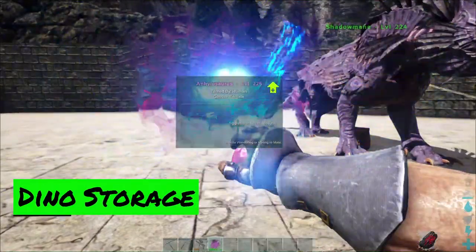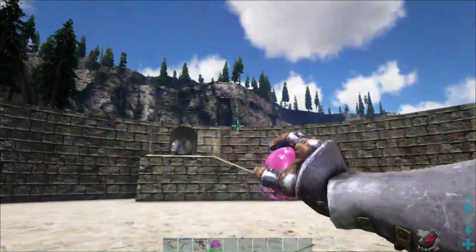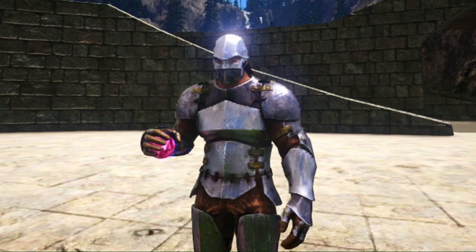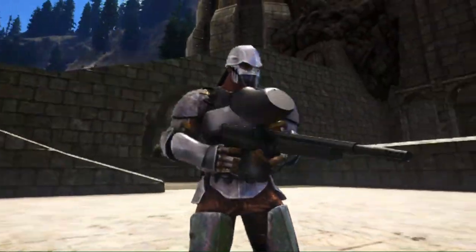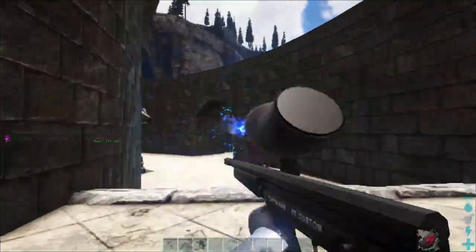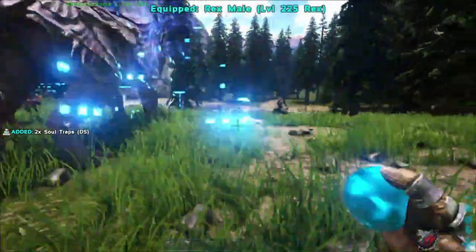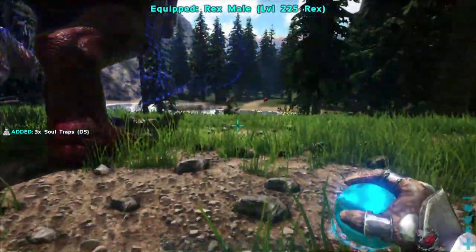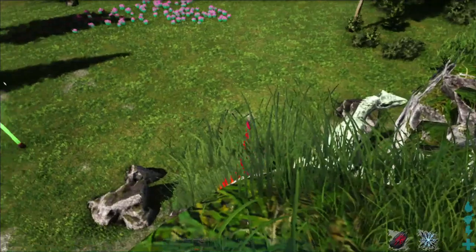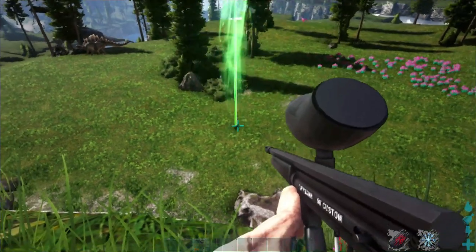Lastly, the Dino Storage V2 allows you to quickly and easily pick up and store your dinos. Instead of using a cryopod, you can use either a soul ball or the soul gun to pick up and store your dinos from a distance. Using soul balls avoids cryo sickness when you throw your dinos out. You can also use the paintball gun to pick up your item bags from a distance in case the surrounding area isn't safe.